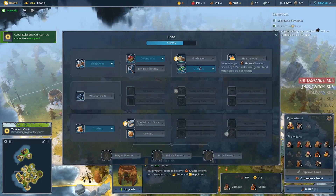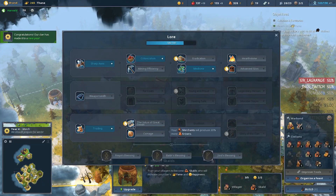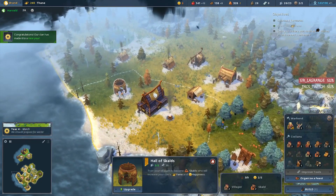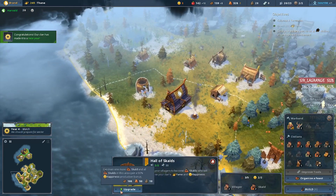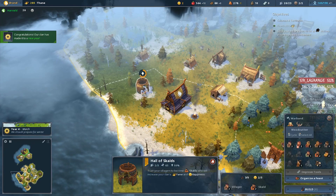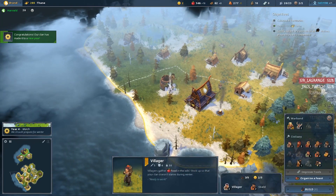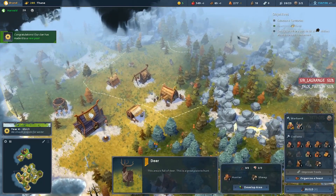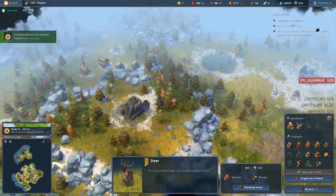Since we have a bonus to skulls — actually no, we don't, we have a bonus to healers. But I wouldn't mind another skull to increase our happiness. So let's upgrade that and assign one more. That leaves us with 10 more stone still.